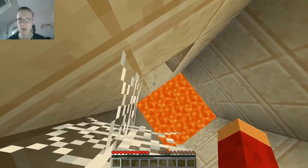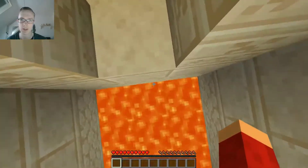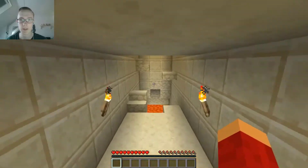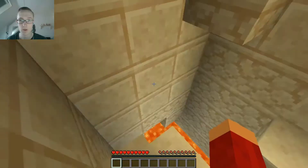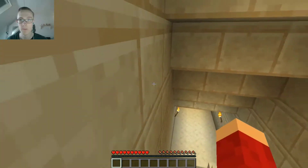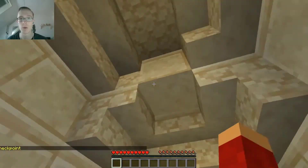Should I fall into the lava to check if there's anything under it? No, no, no - we don't need that. There's more lava over here, so I don't think lava is the answer. It definitely doesn't. Checkpoint! What did it say? Okay.